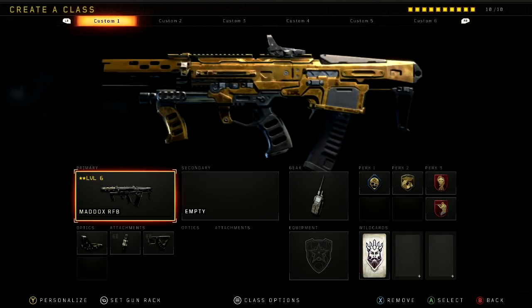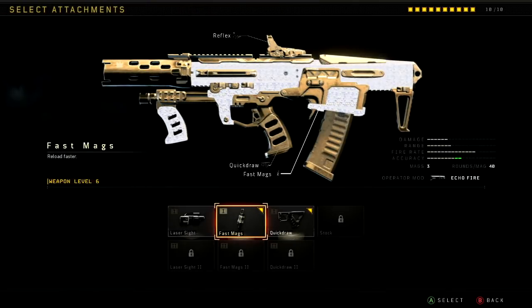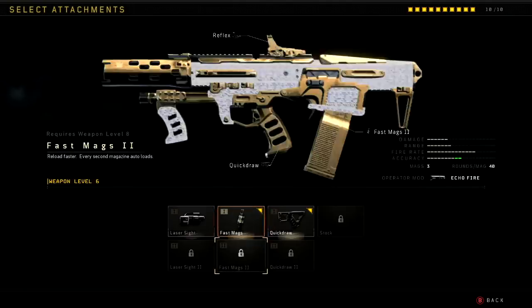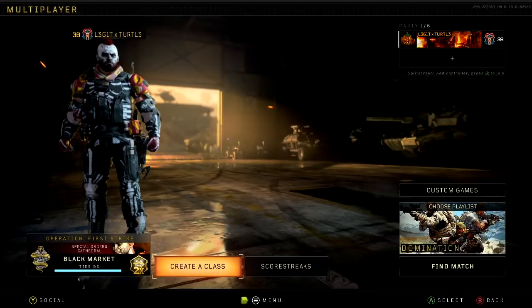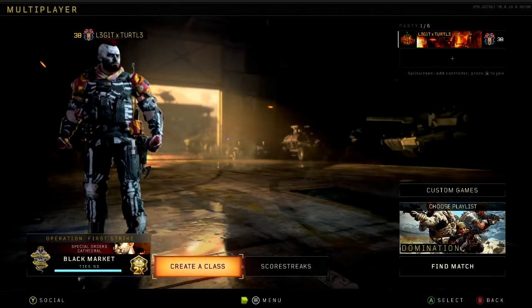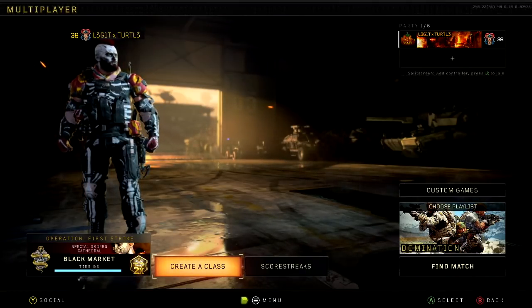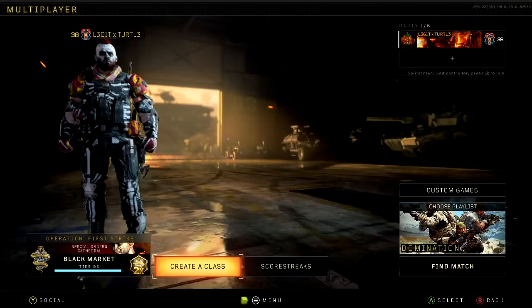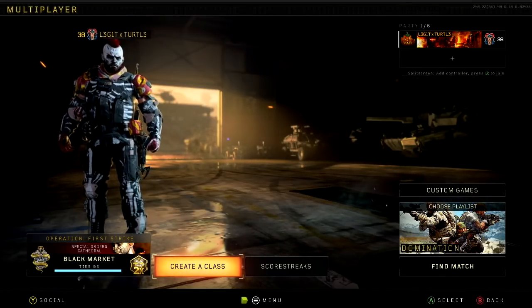This is my class right now — I don't even have diamond equipped since I just prestige'd and don't have all the attachments back yet. If you guys like this video, be sure to leave a like. Let me know in the comments if you have Dark Matter, if you have diamond, what guns you have gold or diamond — I'll read through all the comments. I'll see you in the next video.